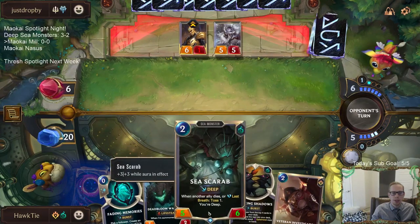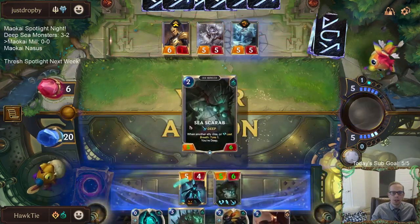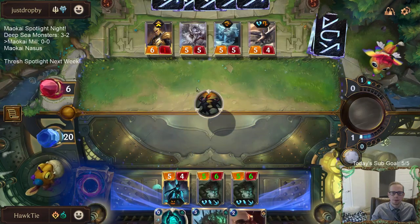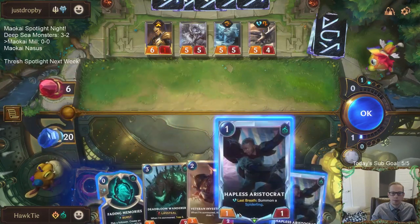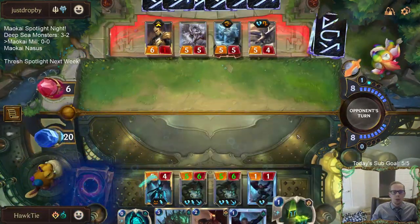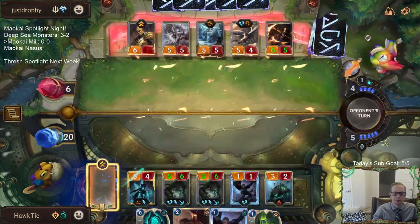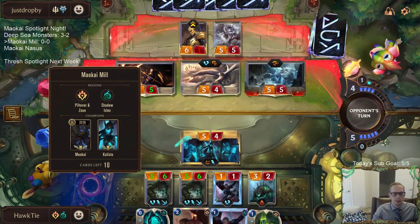Sea Scarabs are big because we eventually get down to where having a Veteran Investigator is really important before we toss all of them — we want to toss our whole deck besides just Maokai. We're doing a good job obliterating the whole deck but where is Maokai? I can't believe we haven't drawn him yet.